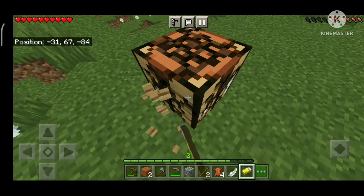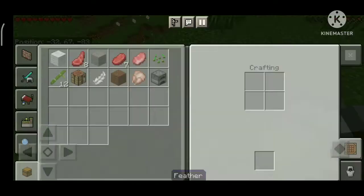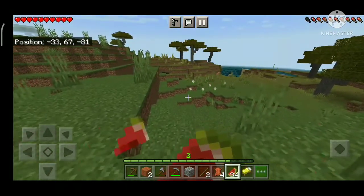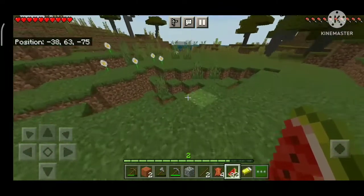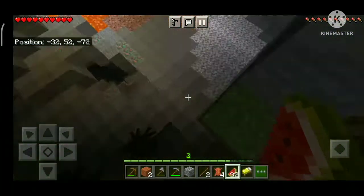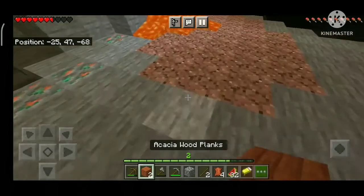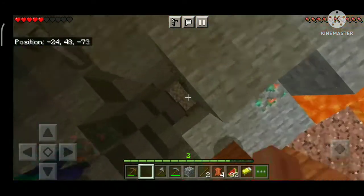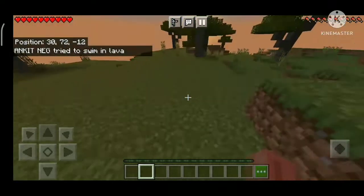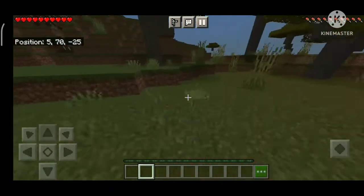I made a bed and slept through the night. Then I saw a pig down below me and went down. I found a lava pool and was very excited about it. But I made a mistake — there were so many mobs waiting for me. A sheep may have pushed me and they hit me into the lava. I tried to swim in the lava and all of them hit me.